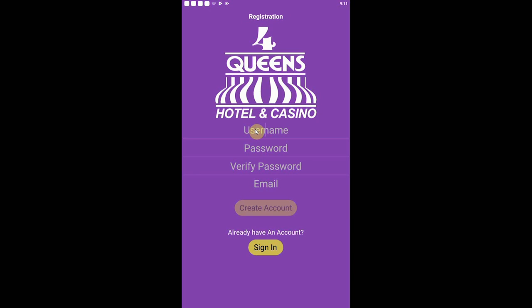Hey guys, Ace of Vegas, and I hope you're doing well. So today, Spinners and Sharks, we're going to check out the new Four Queens Hotel and Casino app here. So it looks like the first thing we've got to do is go ahead and generate ourselves a nice little username and password, and then we're going to get started.